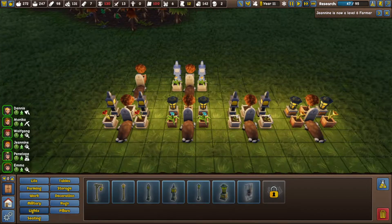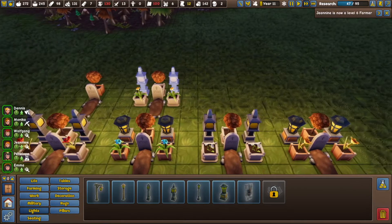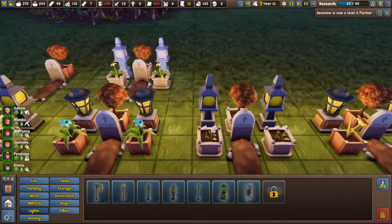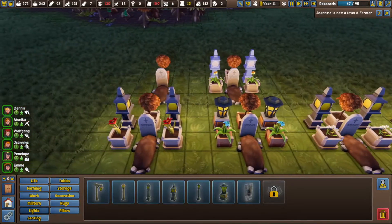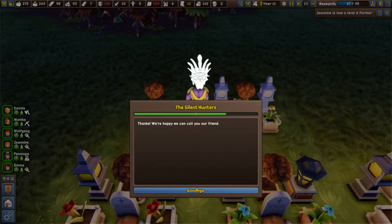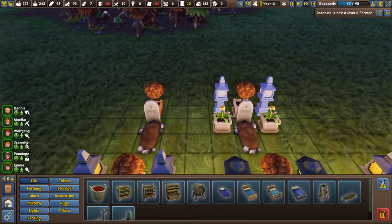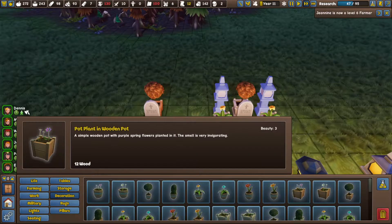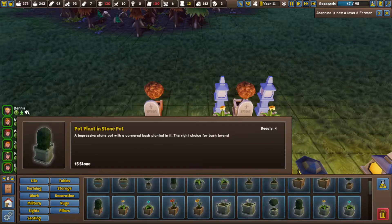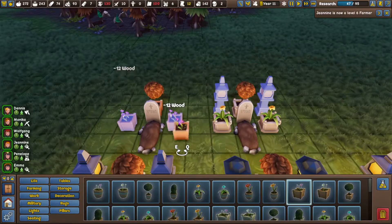Janine leveled up as a farmer too — cool. Some wooden decorations. What color flowers? 38 stone, 2 illness medicine. Go ahead. Let's see — what color flowers do we want here? Let's do the purple ones. There.